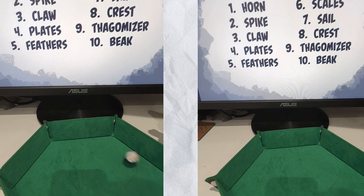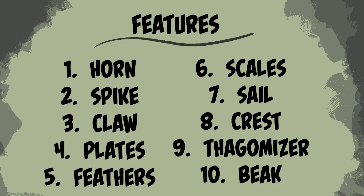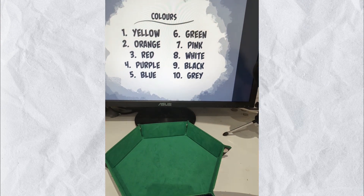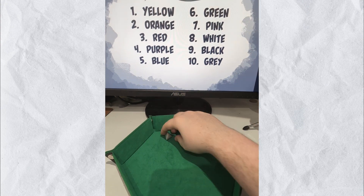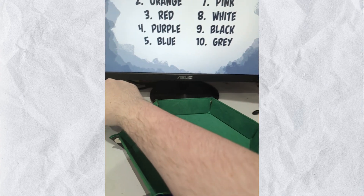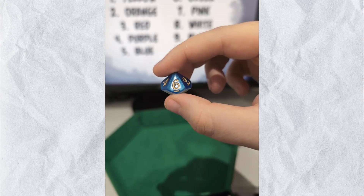I don't want to voice over with these different rolls, because it will take ages, so let's just do this. Almost done. Just need to see which colours we can use. And that is two different colours, which are yellow and green. And that's part one done. Now it's time to move on to...